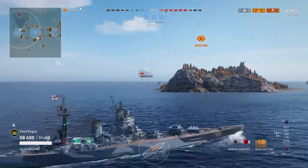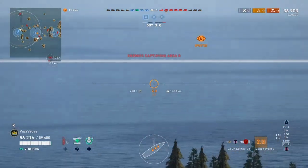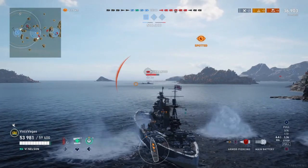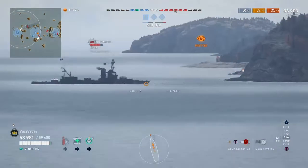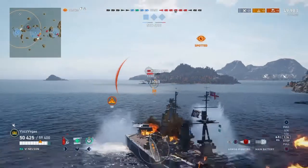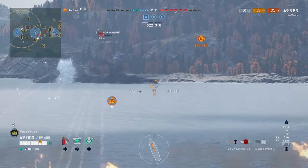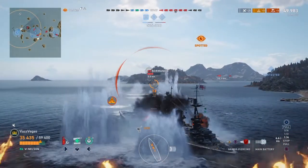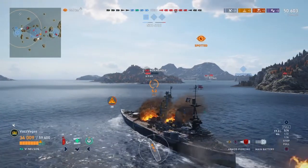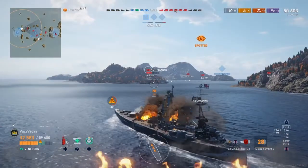The Aoba did pop up for a second there and we tried to turn our attention towards him, but right before our guns reloaded he was able to drop spotting. So we focused back on the Normandy. Surprisingly, the turret traverse on the Nelson isn't very good. The only positive note is that the turrets are all on the front, so going from port to starboard doesn't take as long as rotating turrets on a ship with rear turrets. We fire a shot at the Normandy, we're in a good solid range, and we get solid penetrations — a salvo of over 10,000 in damage.